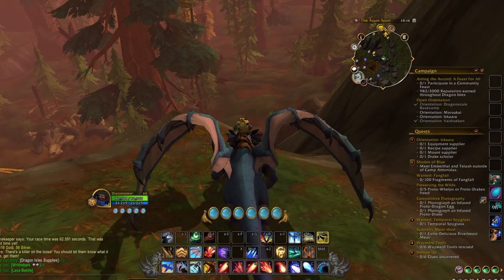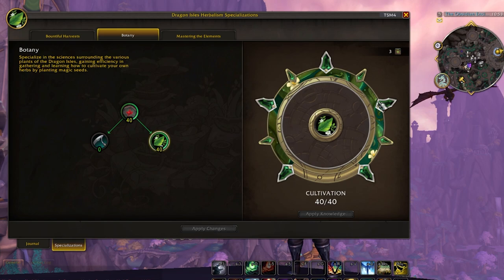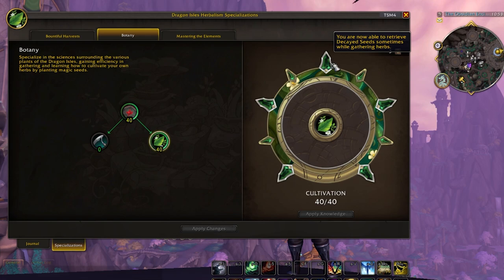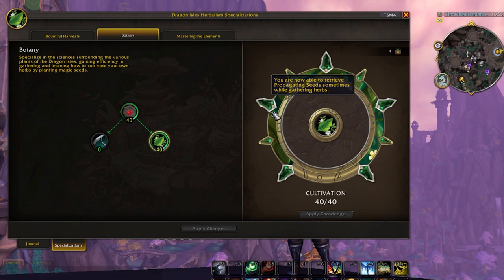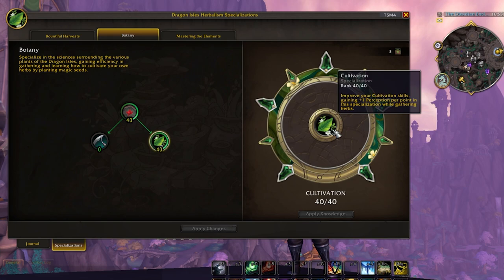I don't think the difference in the order that you pick talent points is that significant anyway. What I've done is after Mastering the Elements, I went into Cultivation because I wanted to try out the seed collection for fun — this is the seed collection talent tree as well as the perception talent tree. Compared to mining, perception I think is a lot more useful for mining because you can get Casgarite ore, which is valuable, whereas perception for herbalism doesn't net you that many valuable reagents. However, it supposedly gives you a higher chance of collecting profession knowledge point scale-up items, which can be helpful and result in more gold gains over time.